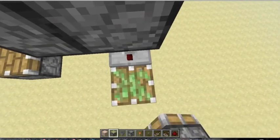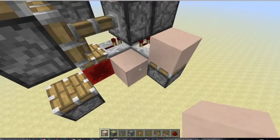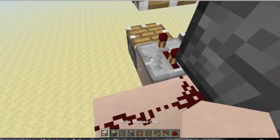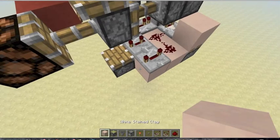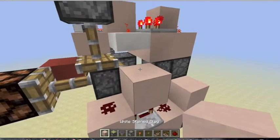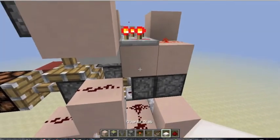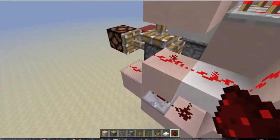Then grab a sticky piston, put it right next to that hopper facing up, and give it a block. Now put 2 blocks here with redstone on both, a block over here with a repeater on 3, and a block to the side of the repeater on 4. Then bring the signal from that repeater up into a block with redstone, into another block with redstone but cut the 2 off, into another slab right here, and then up into one more block with redstone so that it powers down.